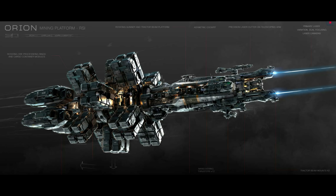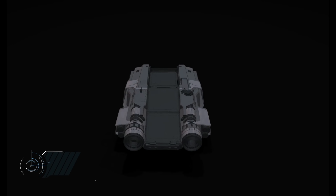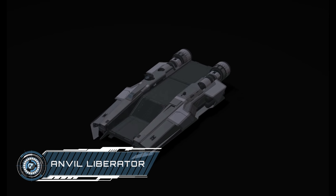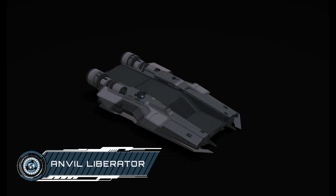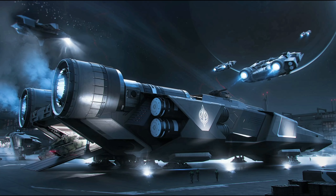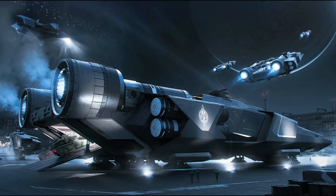The Banu Merchantman potentially wins the most anticipated award, and the latest updates as it's entered production have whetted a lot of appetites across the community. The capital trade ship of the Banu race boasts 2,800 SCU of internal cargo, affording it far more protection than a Hull series hauler. The Merchantman is really meant more as a floating bazaar, with a marketplace allowing players to operate retail shops, plus additions such as a negotiation room, a hangar, and a medbay. It also boasts significant armament including two massive size-8 turrets.